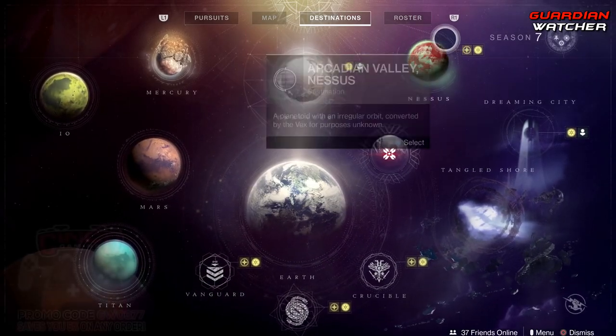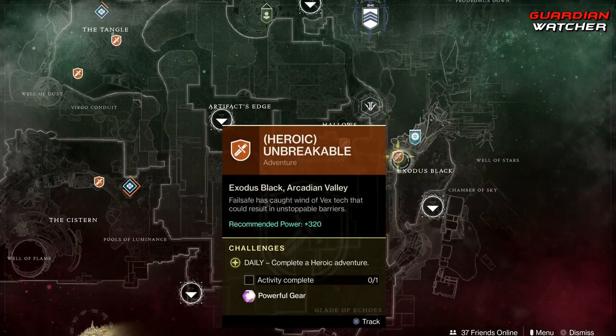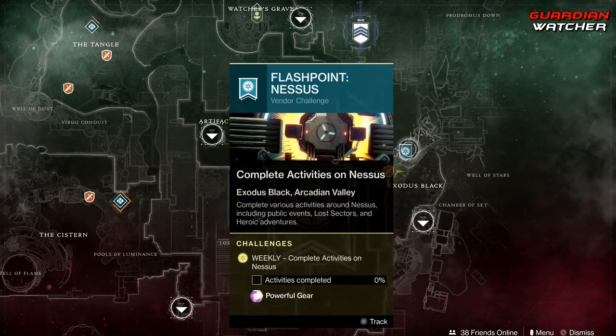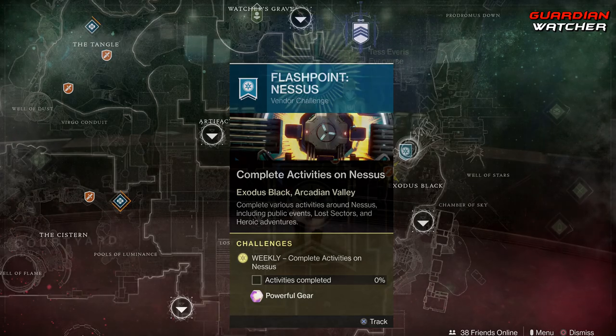Last but not least, we have Nessus. This is where our heroic adventure is, as well as our Flashpoint. We need to complete public events, Lost Sectors, and heroic adventures. If we complete the heroic public events, you can actually get this done a lot faster.